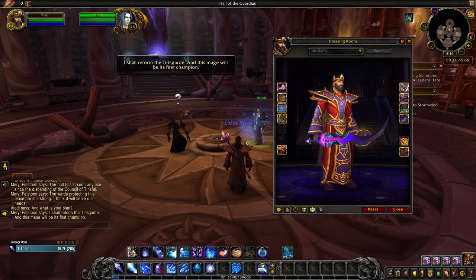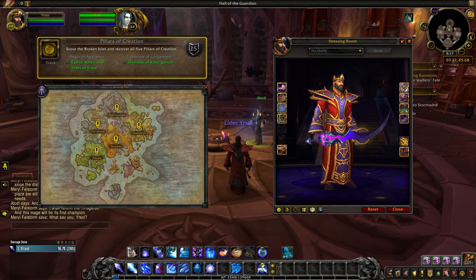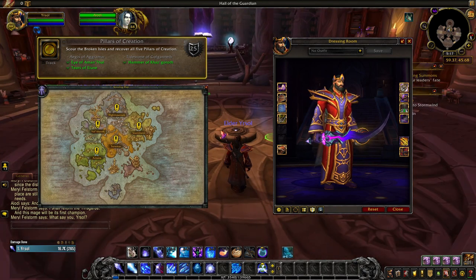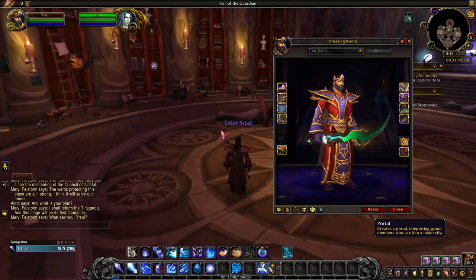The purple tint of the sword and the Heart of the Phoenix is unlocked once you've recovered one of the Pillars of Creation from one of the Broken Isle zones: the Aegis of Aggramar from Stormheim, the Hammer of Kaskoth from Highmountain, the Tears of Elune from Val'sharah, the Tide Stone of Galganath from Azsuna, or the Eye of Amon-Zul from Suramar. The green colour of Felomalorn is unlocked by recovering Light's Heart and bringing it to your class hall.